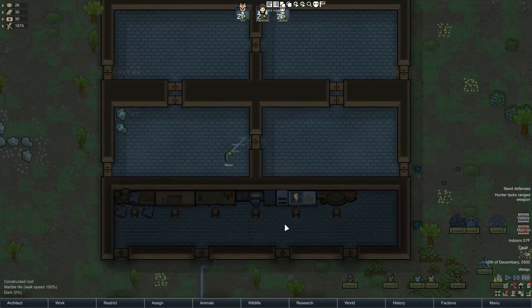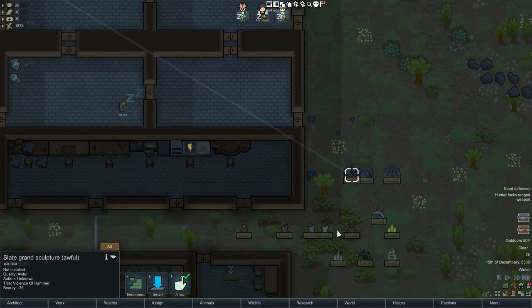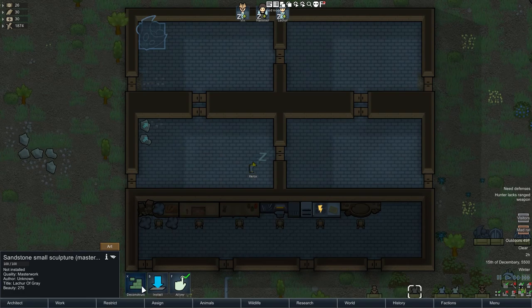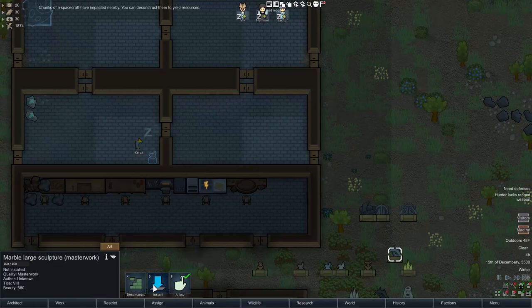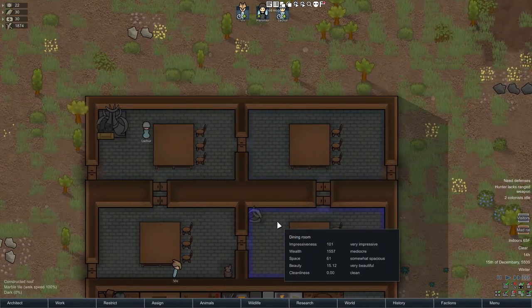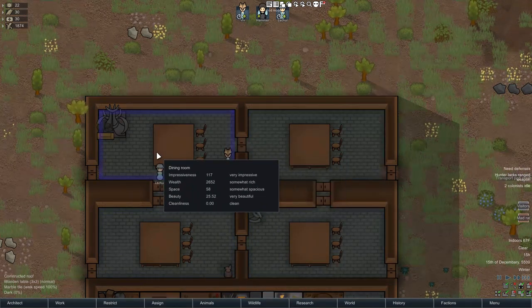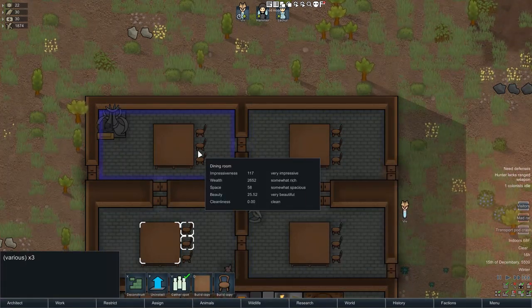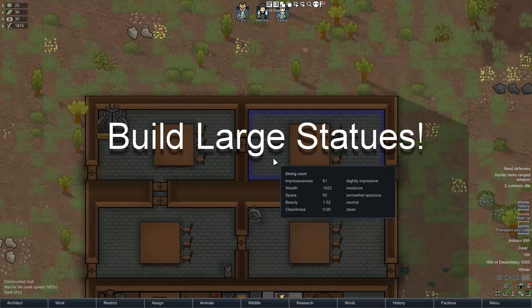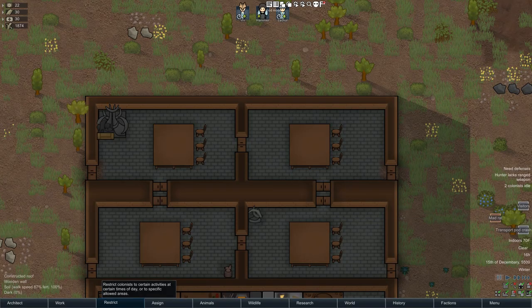On to the topic of statues. There are three types of statues in RimWorld: small, large, and grand. Small statues offer a decent boost to impressiveness in a room, and a large statue offers an even bigger bonus to impressiveness. The thing is, between small and large statues, they're the exact same size but have different names — I don't know why that's a thing. The grand statue is much larger than the small and large statues and offers an even bigger bonus to impressiveness. So tip number six is: build large statues in every colonist's room, because it doesn't take up a lot of room and offers a big boost to impressiveness.